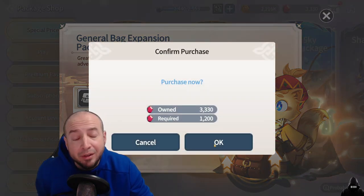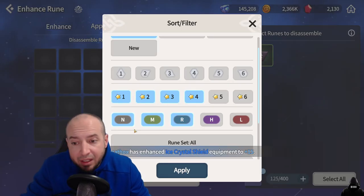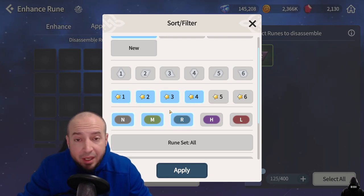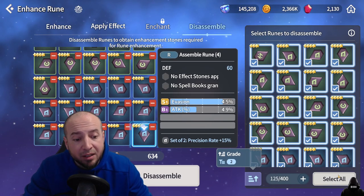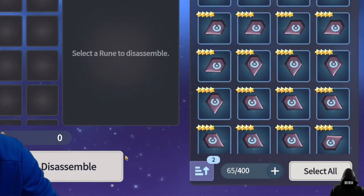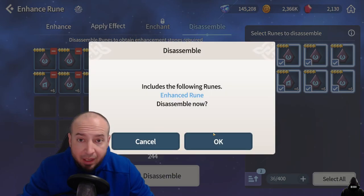The more room you have, the easier quality of life you have, trust me. Before you AFK rune farm, make sure your inventory is clear by clicking on 1, 2, 3, 4-star runes. Get rid of normal, medium, and rare rarities — do not have Heroic highlighted. Click Apply, Select All, Disassemble. Get rid of them all, even the ones you've leveled up.